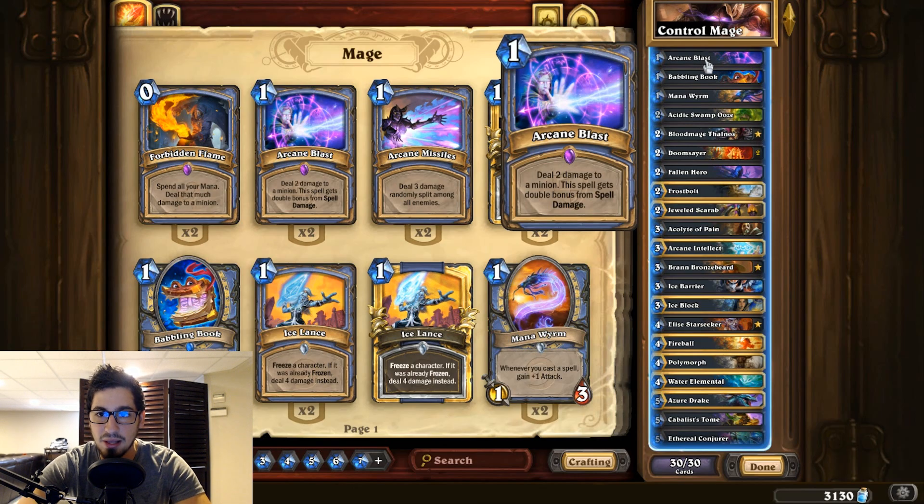Starting with Arcane Blast — basically every card below that four mana cost is essentially just draw or gives you the ability to survive into the later game, where you'll be able to play Reno Jackson, Cabal's Tome, and your bigger drop minions. The end game is Elise and/or fatiguing your opponent, so they don't even know you're playing a control deck.